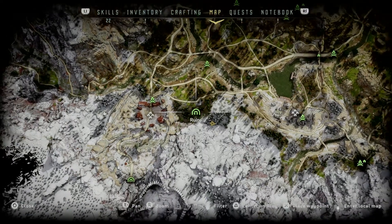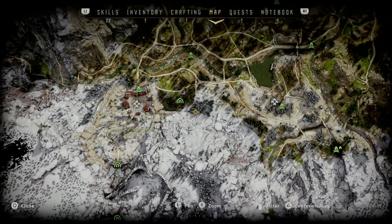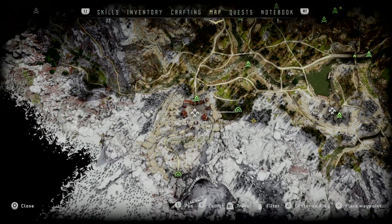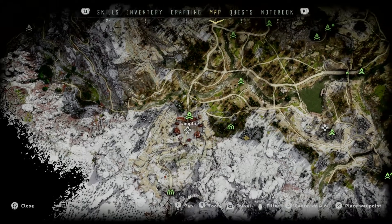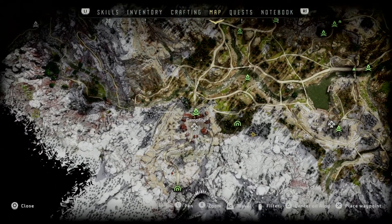Going back up on the map, that's the ruins there and I'm underground just there. The way I got in here was fast travel to that campfire at Mother's Watch and just run around that path straight into the ruins. If you get lost underground, you can now fast travel out of the site — as you can see it's illuminated, press R2 to travel, and you can jump out without being at a campfire.